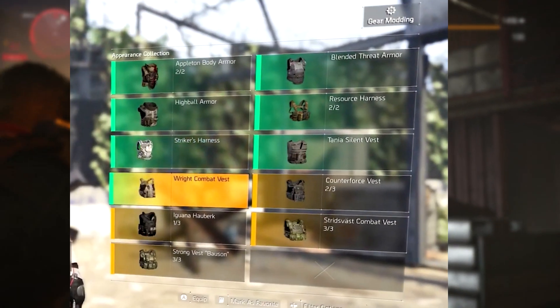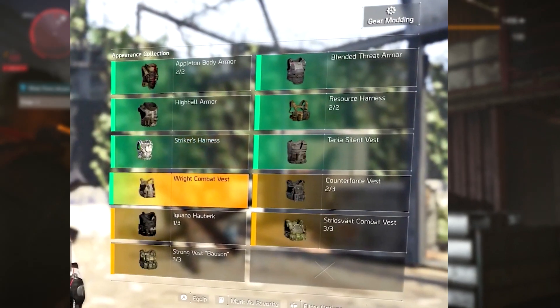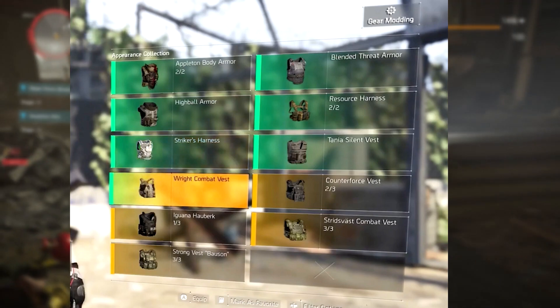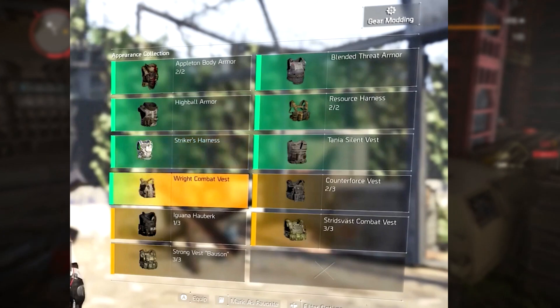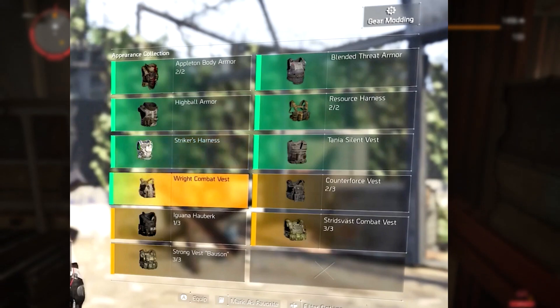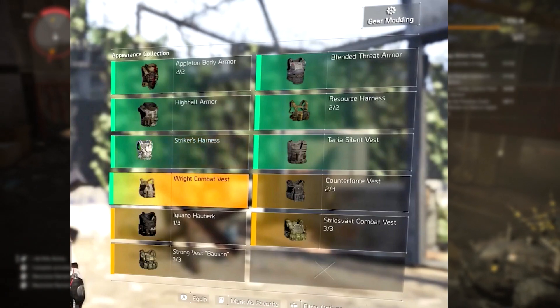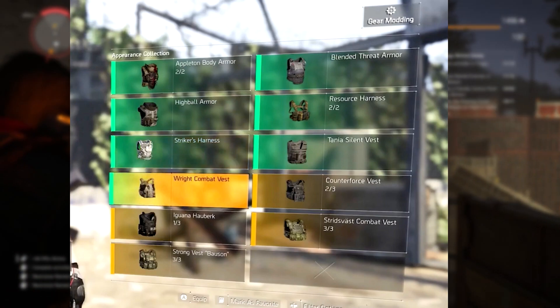The way this new system will work is that every time you pick up a new piece of gear, its appearance will be added to an appearance library for you to use on any piece of gear that shares the same slot. Once you've deleted or sold that piece of gear, you still keep its appearance saved for use at any time.